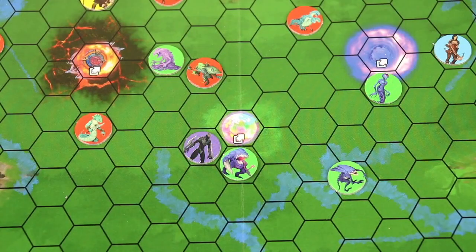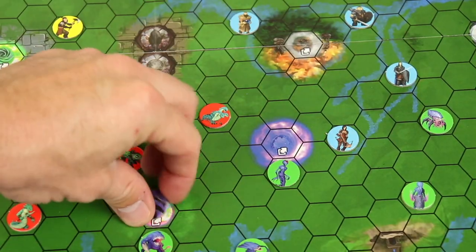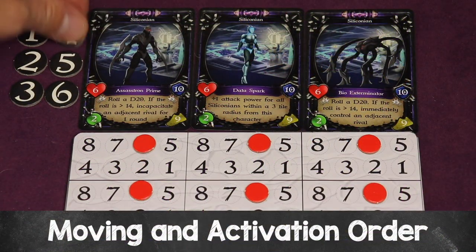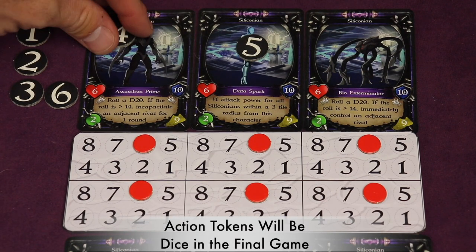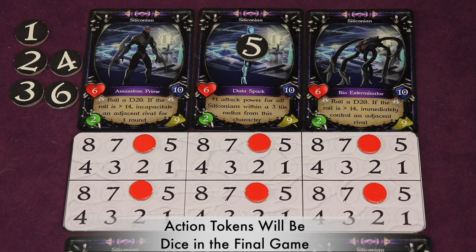At the bottom center of the board is a hyperdimensional portal — essentially a wild portal. Moving here lets you teleport to any civilization's portal on the board, as long as neither end is blocked. Movement order is very flexible: you can move one character partway, switch to another, then return to finish the first character's movement. You can also perform actions in any order, so let's talk about actions — what they are and how many you can do.